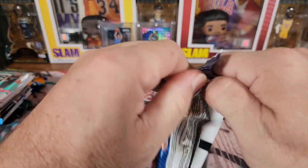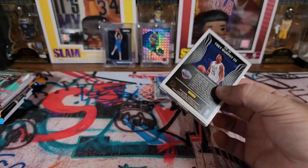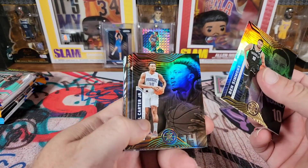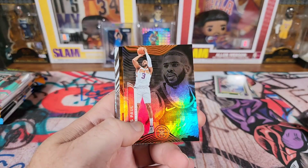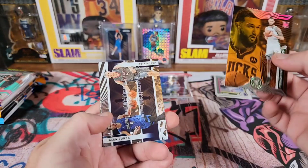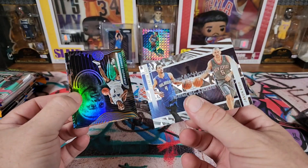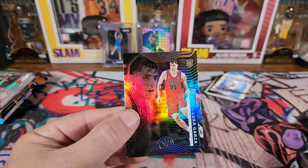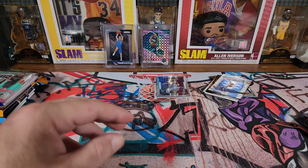Still looking for shining stars or tough inserts out of this. We got Ben Simmons, Wendell Carter Jr., Aaron Gordon, Desmond Bain, Zach LaVine, Chris Paul, Sandro on the Rookie, Jalen Suggs and Jason Kidd on the Rookie Reflections, Penny, Clyde the Glide, Luka Garza, and Trey Murphy. Not too much out of that one.